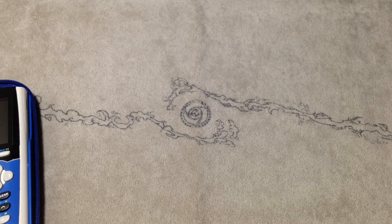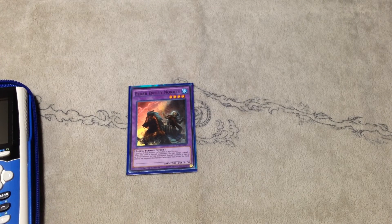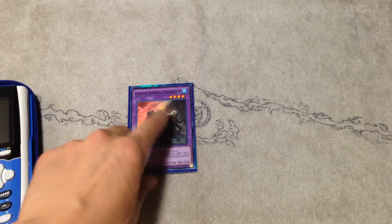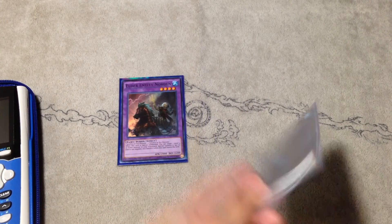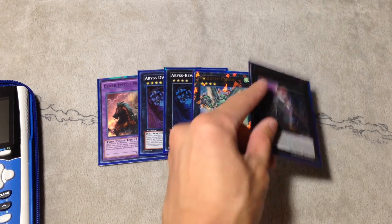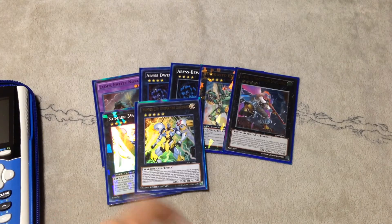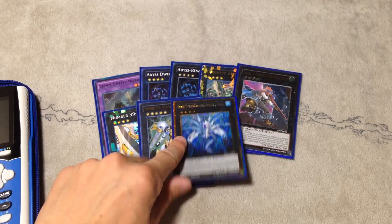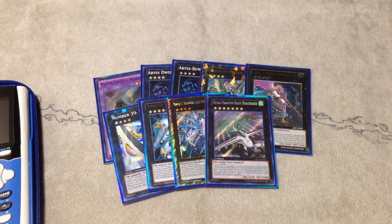Moving on to the extra deck. We got the one Thousand-Eyes Restrict — just kidding, Time Wizard. For the Fusion we play one Norden — your one Instant Fusion target. I don't play Thousand Eyes Restrict because in this format everything can't be targeted, so it's lackluster. Double Abyss Dweller, pretty good. One Emerald helps recycle all your resources in late game situations. Castél blows stuff away. We got Utopia and Utopia the Lightning — these combo cards help get over big beatsticks like Dark Planet. One Number 37 — absolutely broken in combination with Odd-Eyes Meteor Burst Dragon in the Cosmo matchup. One Draco Sack for the four-card hand loop. And one Neptune himself, Mermail Abyssgaios.